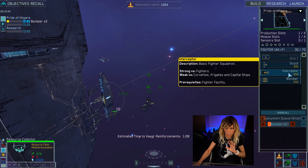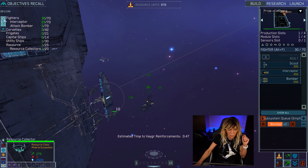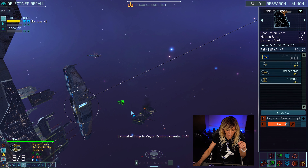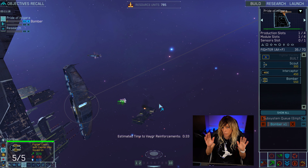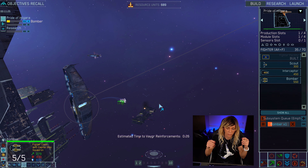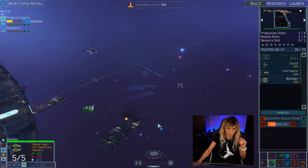Most of the things you'll be using are in this build menu, and also the information menu underneath which tells you how many fighter squadrons you have — that's much more relevant later on and I'll cover it in level 2. The bombers are coming along nicely — let's select them and do Control-2, so bombers are always group 2, interceptors always group 1, resource collectors always group 10 or 0. As you get different ship classes you'll fill in the other groups.